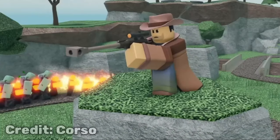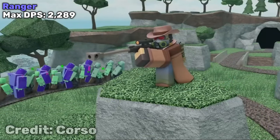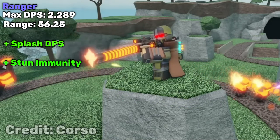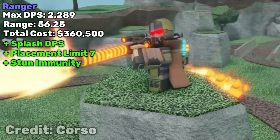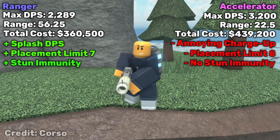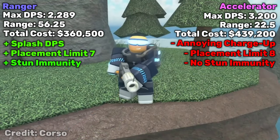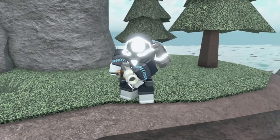Accelerator has already lost one. Next, let's analyze the Ranger. The Ranger has a max DPS of 2289 when all of them are placed down. It has map range and complete stun immunity, as well as slight splash DPS that helps it out, along with a 7 placement limit. It also costs around 360k to max out, about $70,000 cheaper than the Accelerator. The Accelerator with its 3200 DPS, limited range, lack of stun immunity, slightly higher placement limit, and higher cost make this a situation similar to the Turret. Even if it has a lot more DPS, there are just so many things helping the Ranger that, yet again, the Ranger wins.